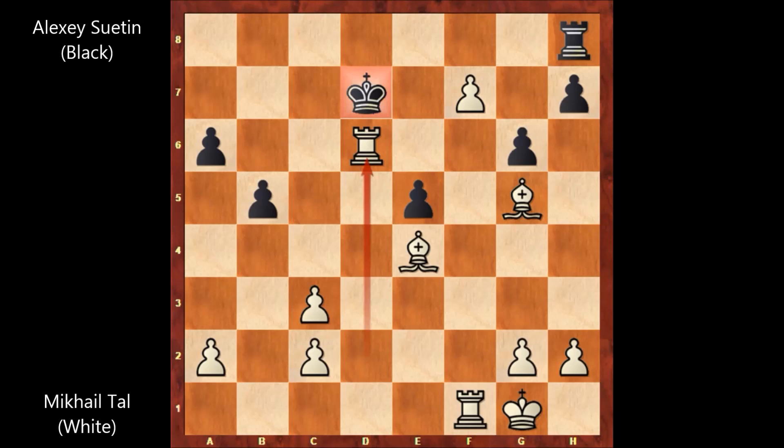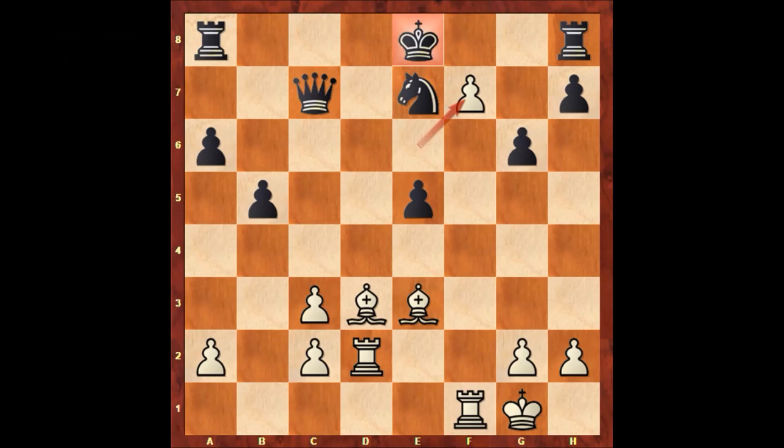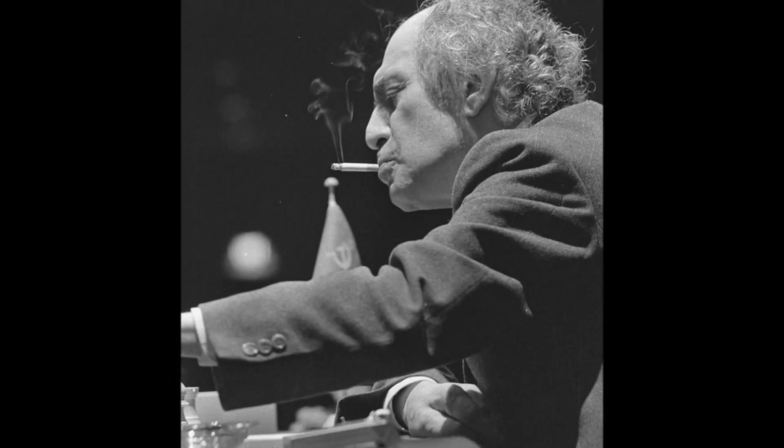Another incredible chess game by Mikhail Tal. Let's get back to the final position of this marvelous chess game. This is why at move 21, after Tal captured the pawn — e takes on f7 — black resigned. Thank you for watching, and I hope to see you next time. Take care, bye bye.